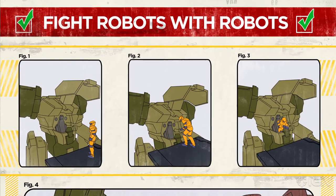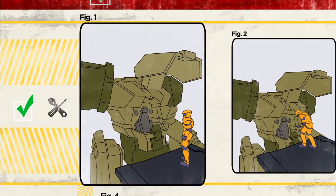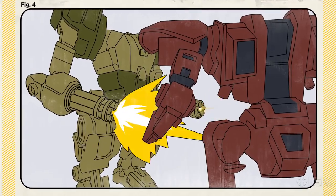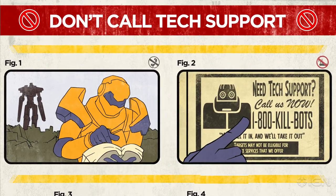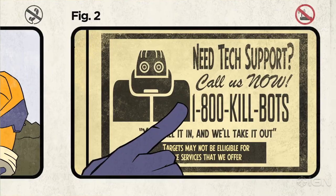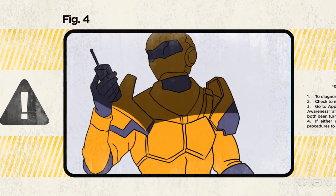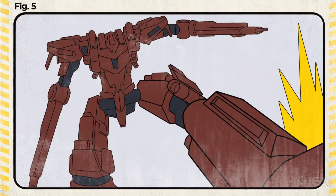If you're facing off against some robots, why not use their own technology against them by hopping into a handy dandy mech? Don't try to call tech support. Seriously, it takes forever to talk to a real person. And when you do, they'll probably just tell you to reboot.